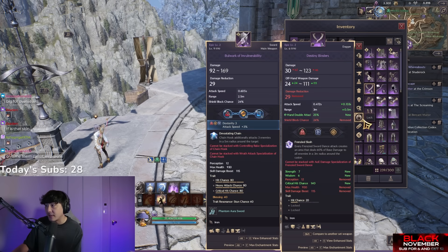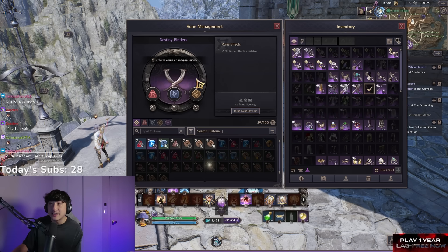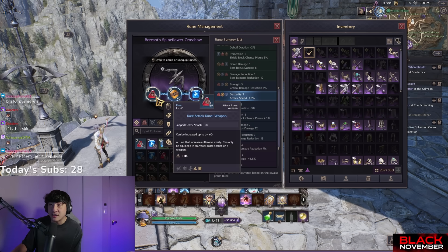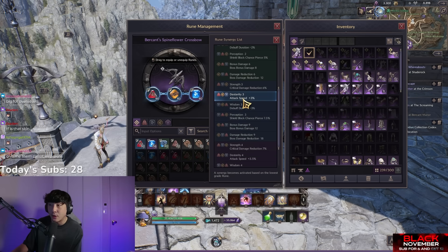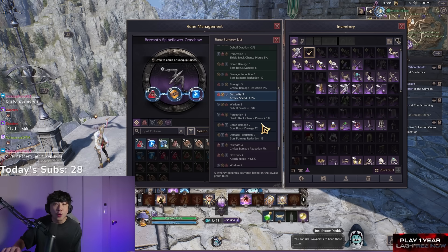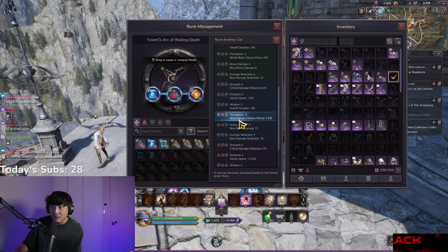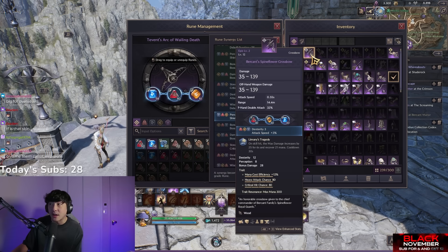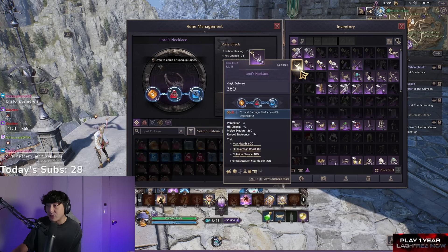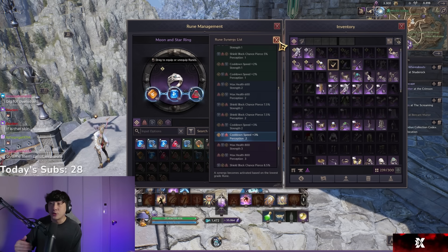When you open up rune sockets on a weapon or item, you can choose what type of rune you want per slot. This is significant because the order in which you unlock your sockets determines the buff you get. For example, attack, support, defense on this expo gives me DEX 3 and attack speed 3%. These buffs are different depending on the piece of gear — all weapons share the same buffs, but bracers, necklaces, and rings each have their own different set of buffs.